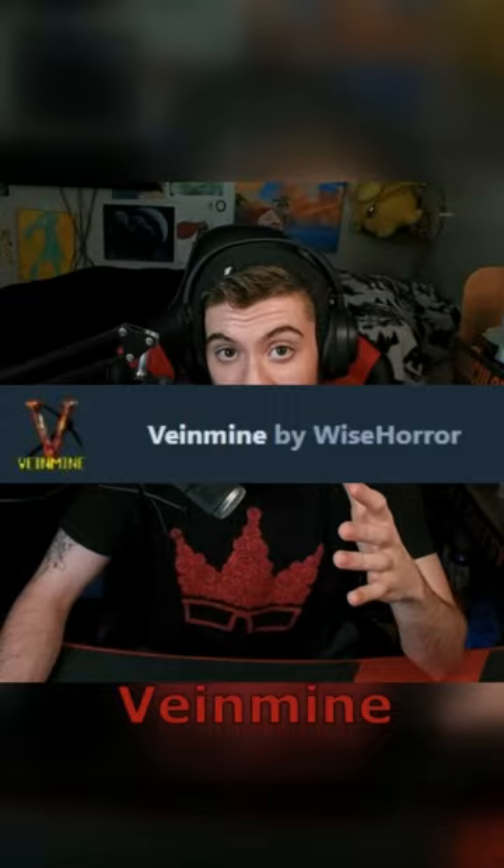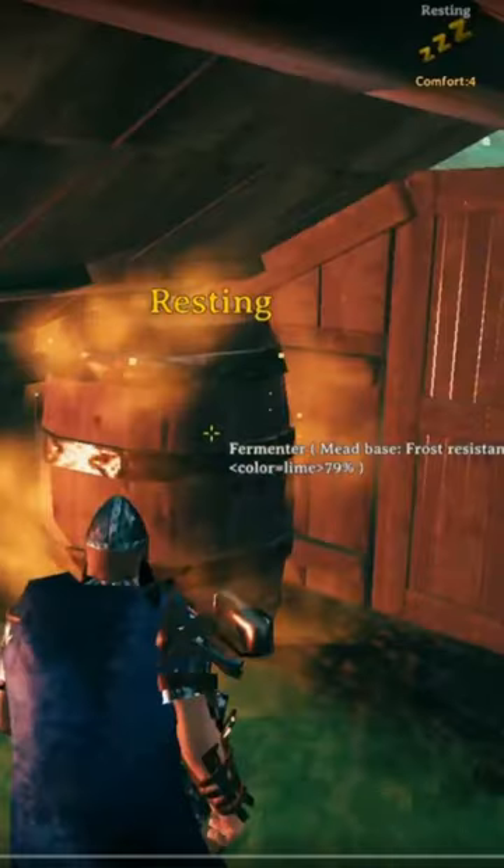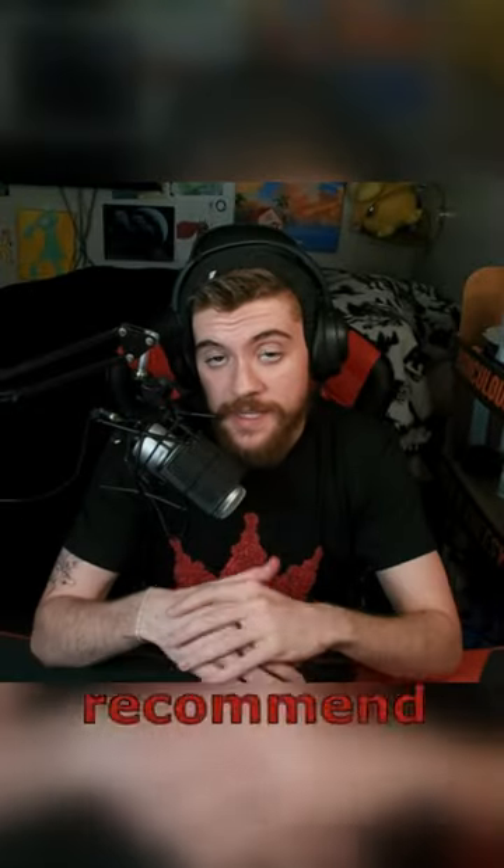Trash items — if you want to know why I want this, check this video out. Vein mine makes it so you can mine any vein ore in one hit. Fermenter utilities just shows the percentage of what it's at. The only other one I really recommend is the epic loot mod, which makes it so you can actually enchant in the game and opens up a ton of stuff.